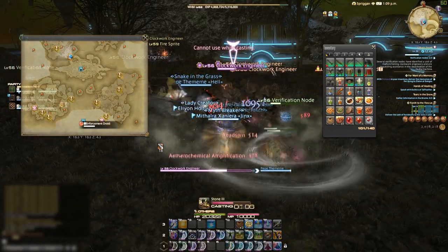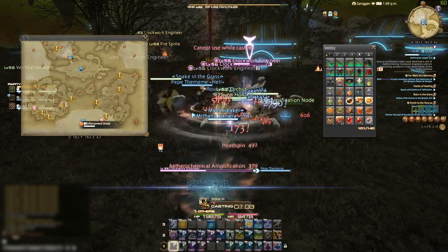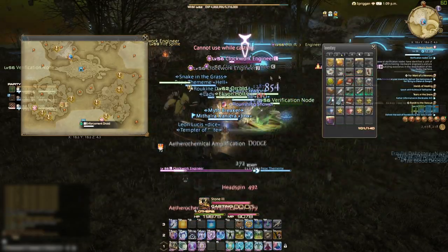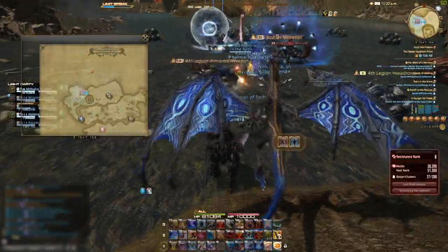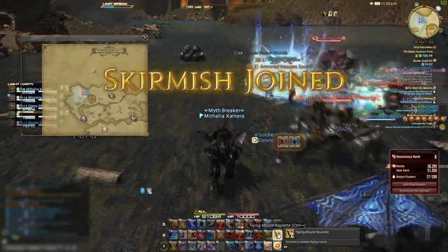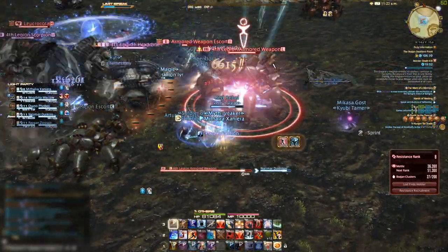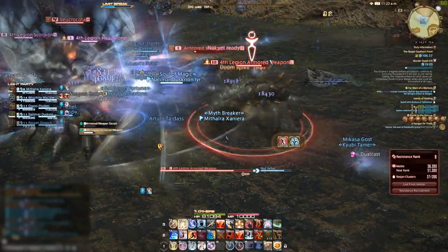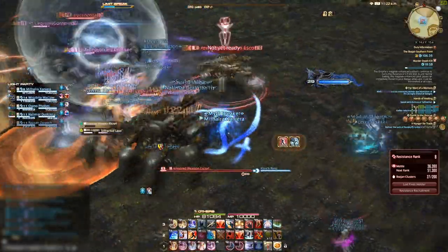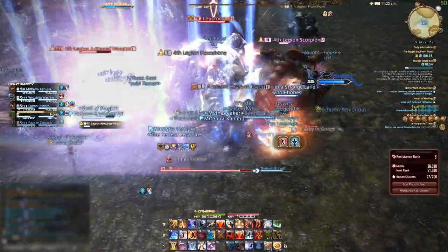So how do you get these 20 memory fragments of three different types? Well, there's Heavensward fates and there's the Bozjan Southern Front. Note that you can mix and match these two paths as you see fit — get a bunch of fragments from the BSF and then complete your collection with some Heavensward fates, or vice versa. This will make much more sense after we discuss both ways.